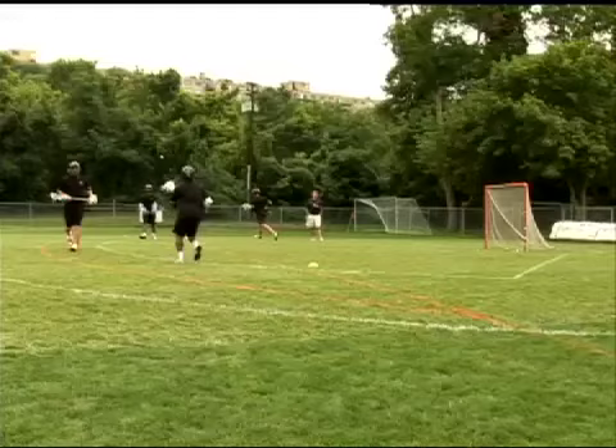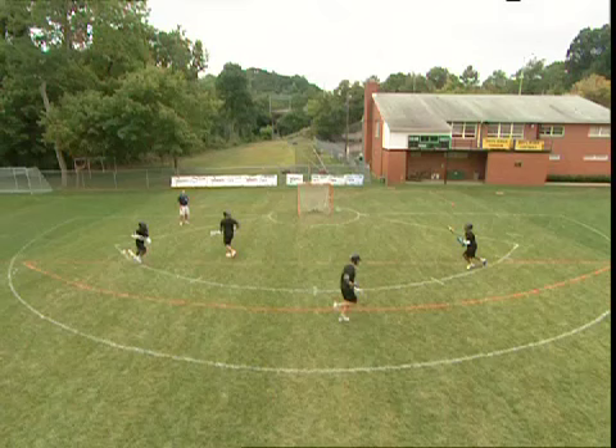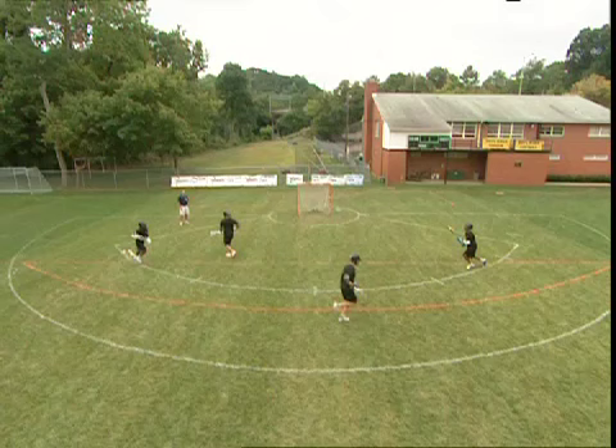The key skills to look for in this drill are: the shooter needs to ask for the ball and catch the pass on the run. The shooter should have his stick on the correct side of his body to catch the pass. The shooter should get the shot off quickly and on the move.